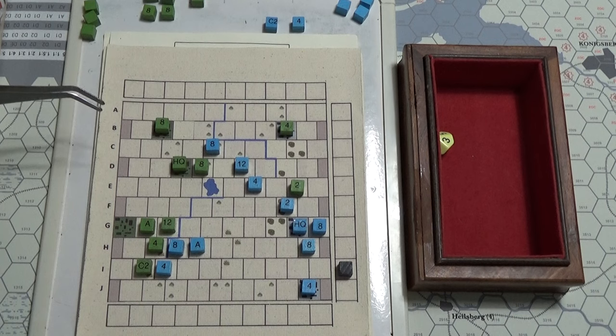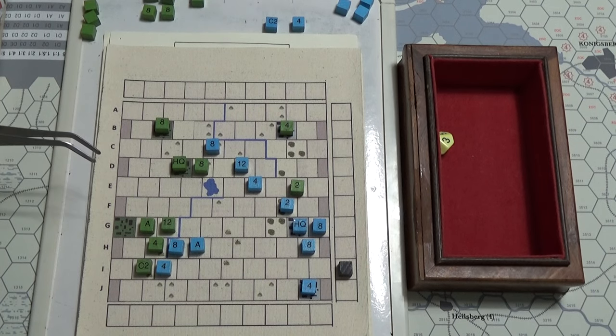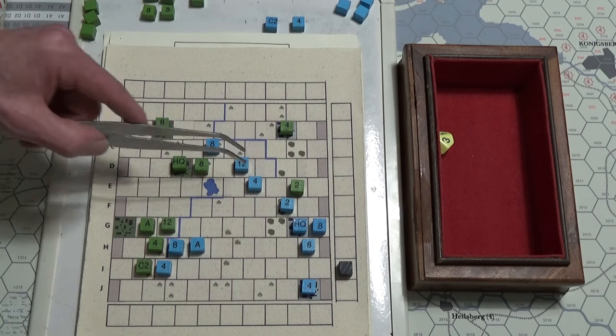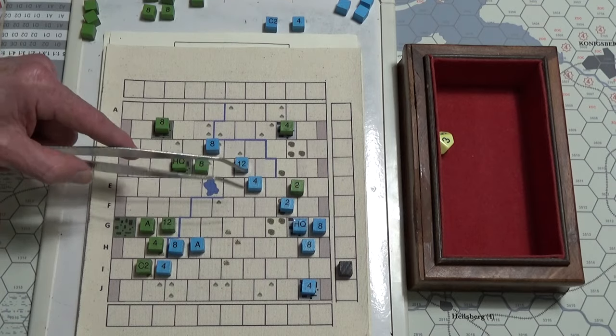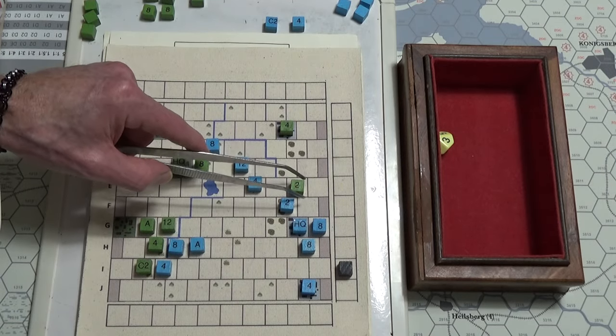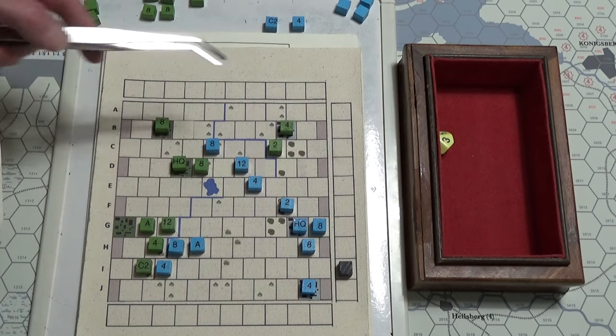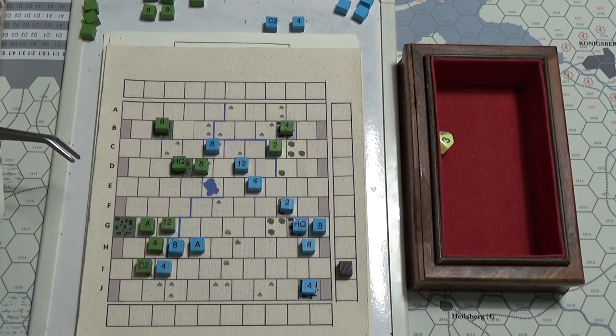Mind you, headquarters can't retreat so I have to be careful about that. Well, I can't really stop him unless I try to attack. I can't use him and I've got to keep that dude in there for garrisoning. So why stop? Moving this guy out of here — you're of no use. It's so weird to be using their territory to get out of here, but that's just the way it goes. I'll have to take a look at retreat levels as well.